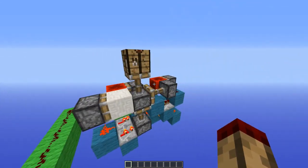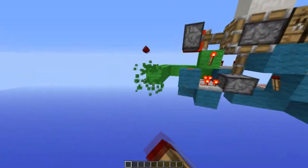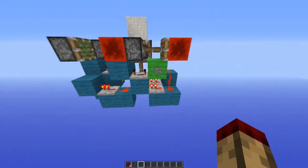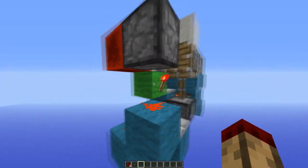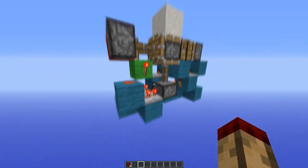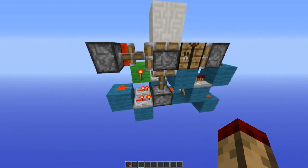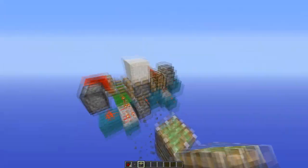These pistons at the back here, all they're doing is firing every time, which toggles which piston is extended. So bring the input back round here and I'll explain the different circuits to you. When I press the button, the first thing that's going to happen is this torch is going to turn off, which if that one was extended it would bring that down, and two ticks later this is going to turn off which is going to bring it all down.